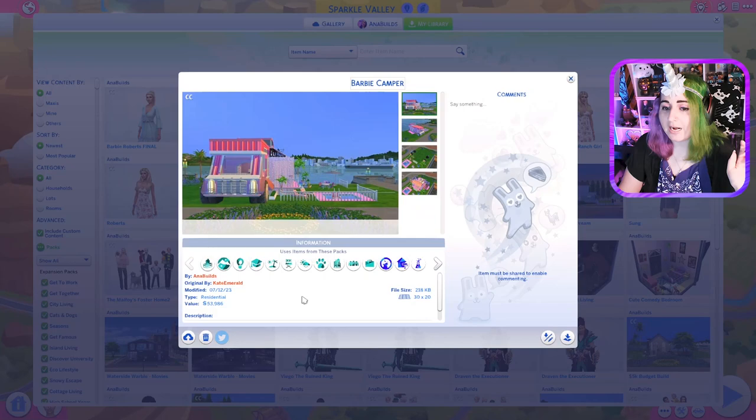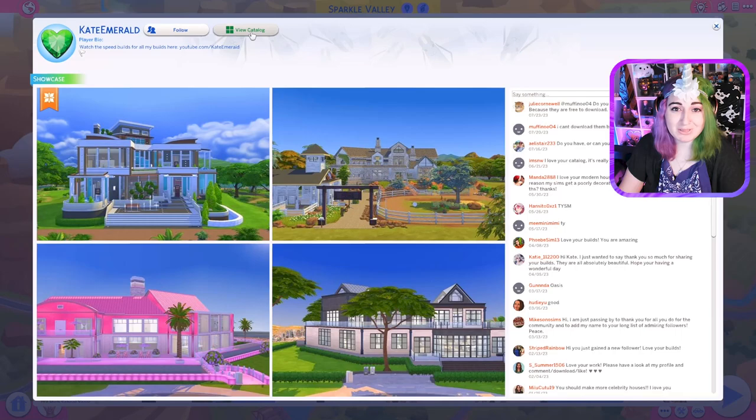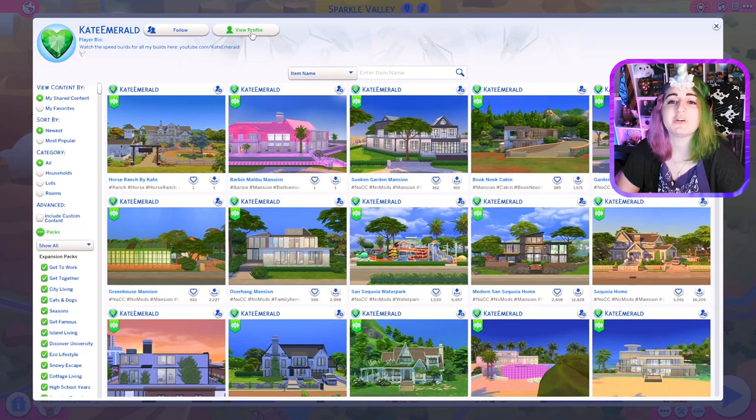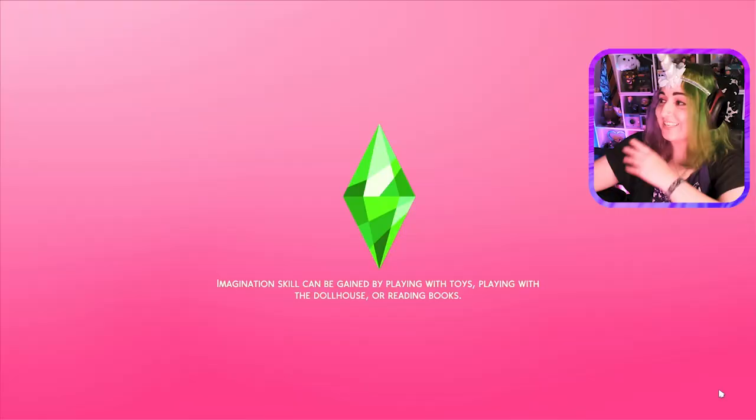I want to share this because this is originally by Kate Emerald. This is the Barbie camper recreated, and they did it like last year or something. I'm super happy that they've done this, so I don't have to build it. We're just gonna play in it as our starting home, but we are gonna work on building up Barbie's dream ranch — a really nice pink dream ranch with horses and other animals. Kate Emerald is the one that built this, so I want to give her a shout out.